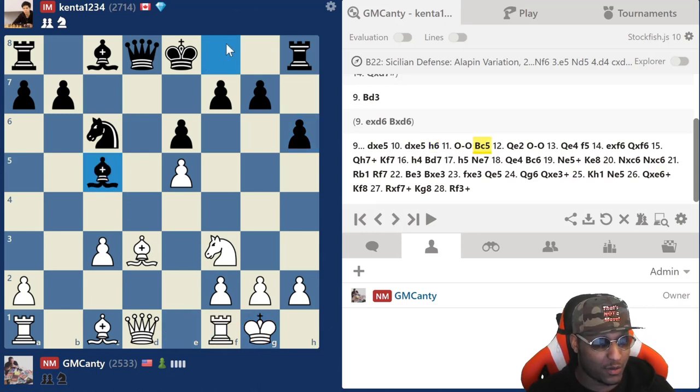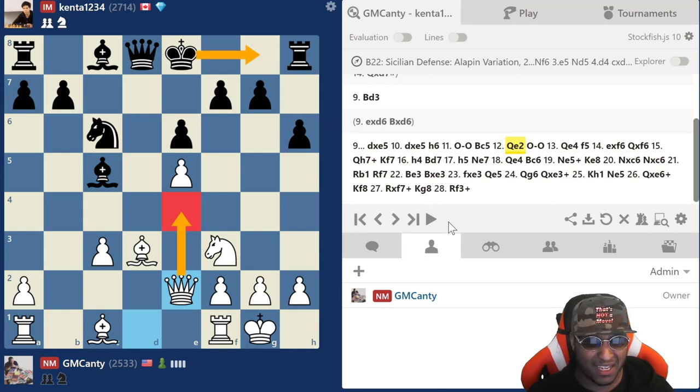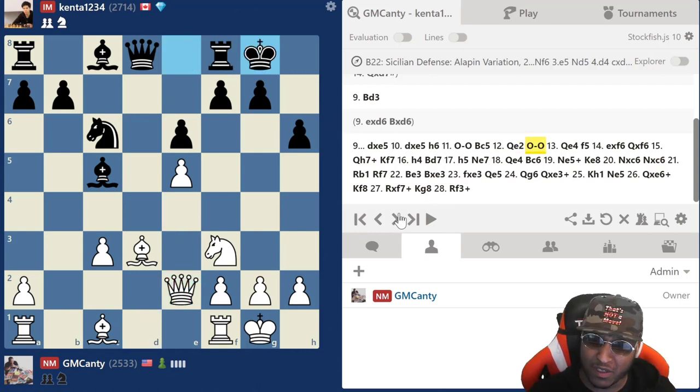d takes e5, h6, castles, bishop c5 — he's just trying to castle quickly. I play queen e2 because I'm going to go queen e4 if he castles. And literally he just castles — I was like, what are you doing? Are you setting a trap? But no, castles is just not a move here.